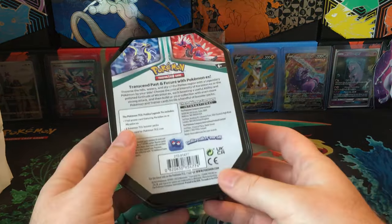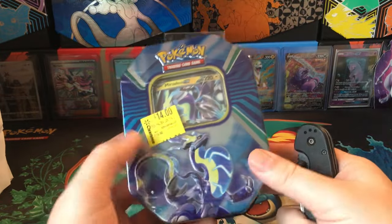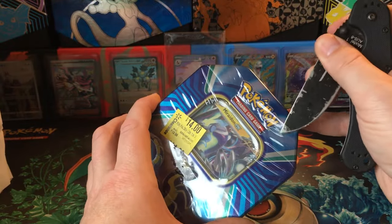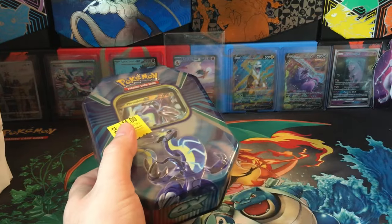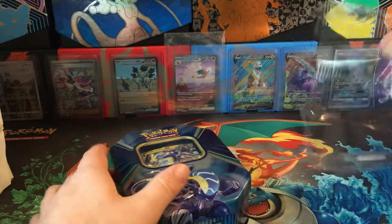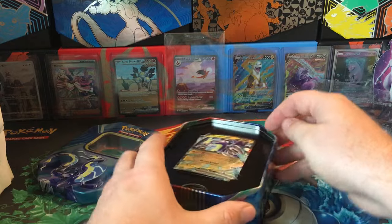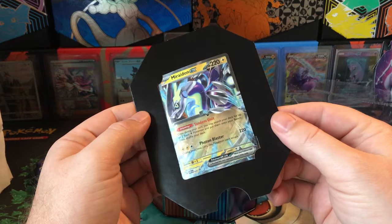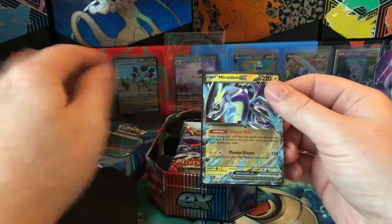I have a clearance Maradon tin. There were a few of them — I was wandering down the clearance aisle at my local Walmart and found this down there. I usually don't see cards over there, but they were actually in the clearance section. So this was $14, and we'll see if we can pull something from a tin that nobody wanted.